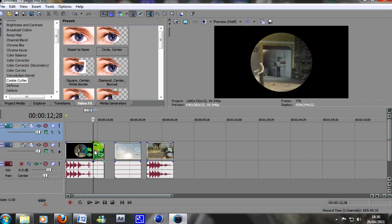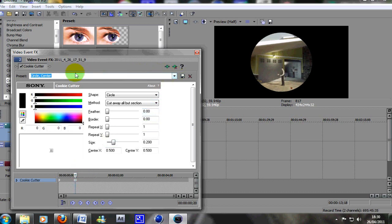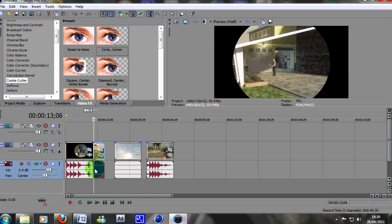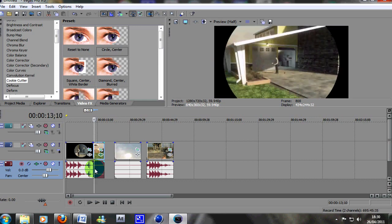As you saw in the preview, it zooms from here up into the sky, so we need the black cookie cutter effect to fade away. Click on the event effect and we want it to zoom away pretty quickly — about half a second. Set a keyframe there, and then where it says 'Circle Center', go to 'Reset to None'. Now what will happen is: you've got the kill in the first clip, you've got the cookie cutter there, and it starts to zoom away and fly into the sky.